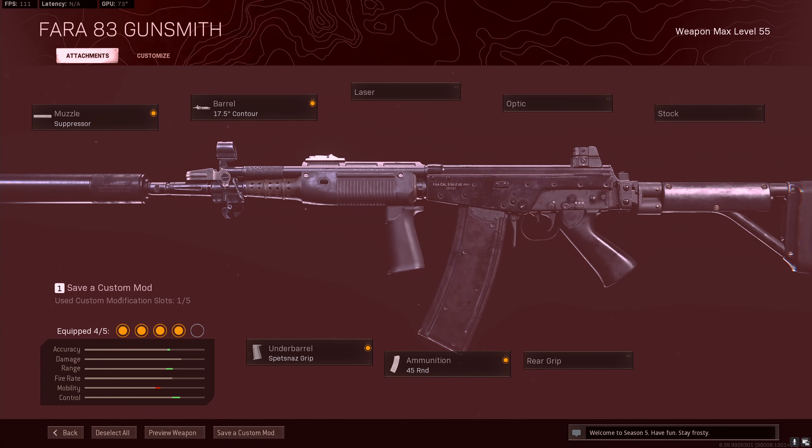Here I have the sniper support setup for the Fara. There are only four attachments at the moment because you have some options. We want the regular suppressor for the extra ADS speed, the third barrel again for ADS speed and recoil control, the Spetsnaz grip for recoil control, and the 45 round standard mag for extra ADS. You might want to switch to the 60 round if you're playing trios or quads. For the final attachment, go with the raider stock or airborne elastic for ADS speed, or a red dot or 2x optic if you need one.